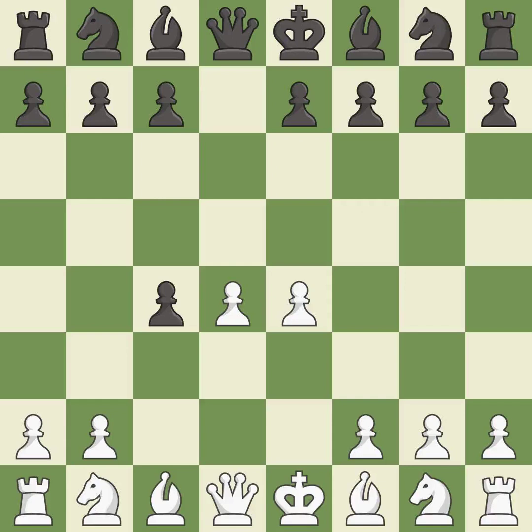E4 takes full control of the center and allows the light-squared bishop to attack the pawn on C4. C6 develops the knight toward the center, attacks the pawn on D4, and controls the E5 square. The opposing knight is kicked by a pawn and must now move or be captured. This defends a pawn that was under attack and had no defenders. It is the last book move.